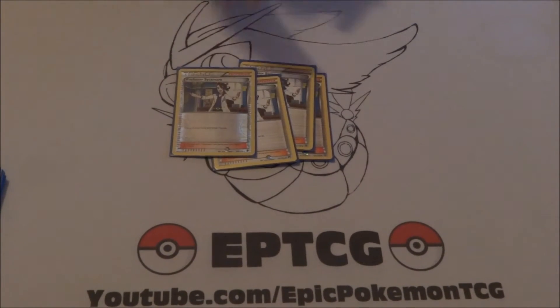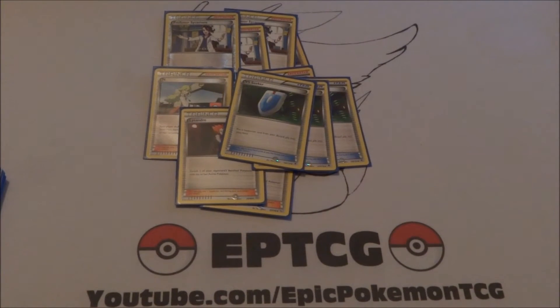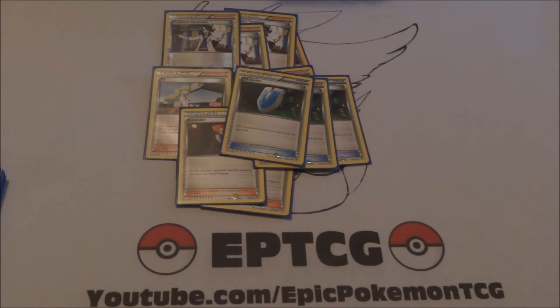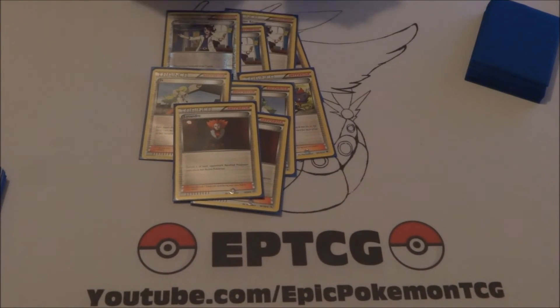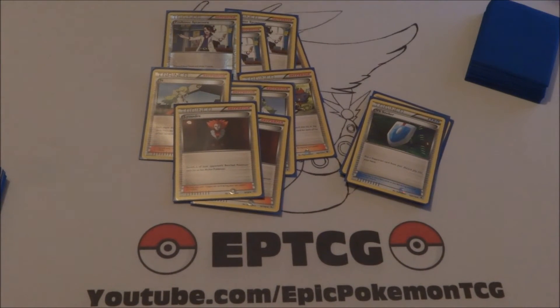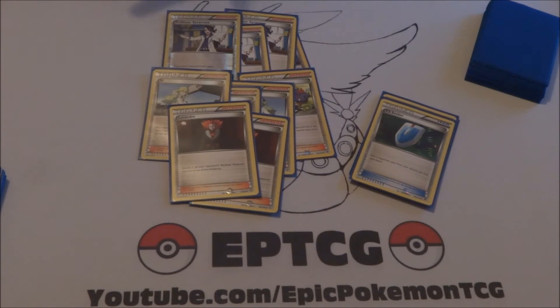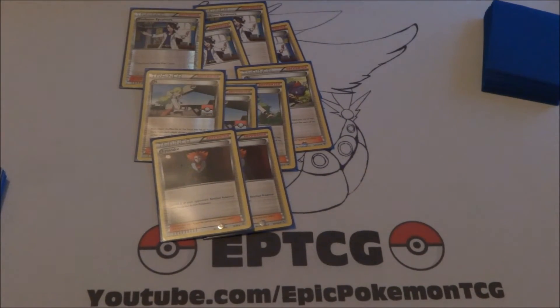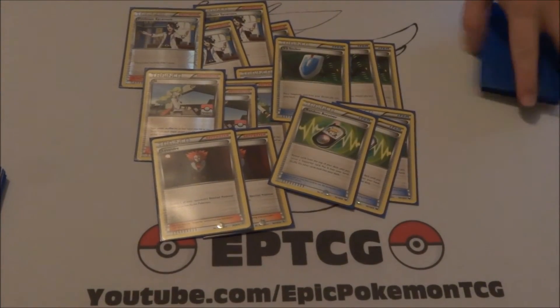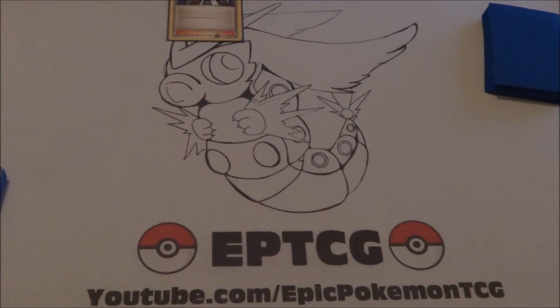For supporters, we have four Sycamore, which is pretty standard, four N, two Lysandre. I would play four VS Seeker but I only had three, so there are only three here — I'd recommend four. We also have three Random Receiver. What I like is the route of four Sycamore, four N, two Lysandre, and maybe another draw supporter. I don't think this deck really needs Ninja Boy or Pokémon Ranger, so I went with the standard generic supporter line with a four/four/two split and three Random Receiver for consistency.